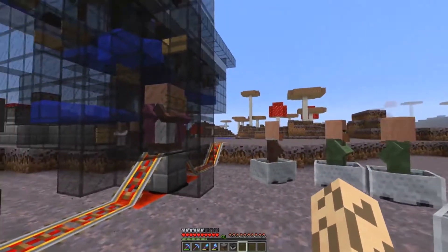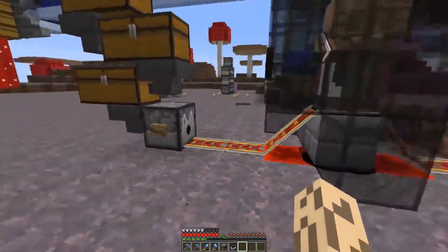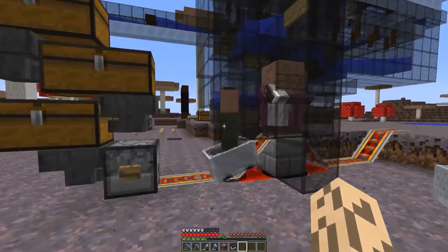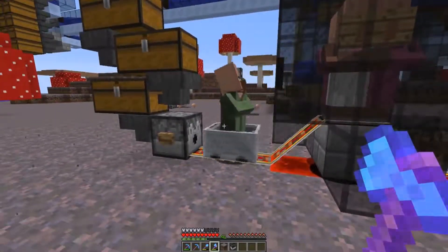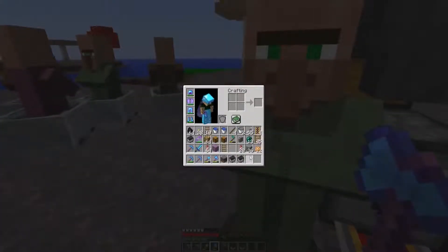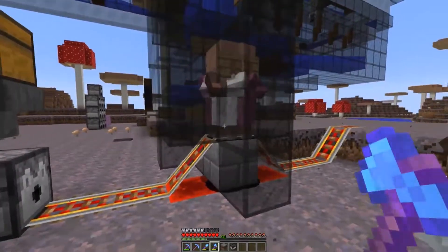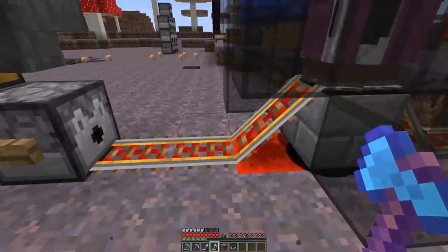Let's do a test run. Imagine we're over at the villager trading hall, which is going to be over here — I've decided on the location. We want a villager in, so press the button and send the signal back to the dispenser. Okay, that is a slight setback — it's not meant to do that, it's meant to go straight away. That's not what we want. I'm going to need to do some more testing. I may actually have to move the dispenser over a little bit.